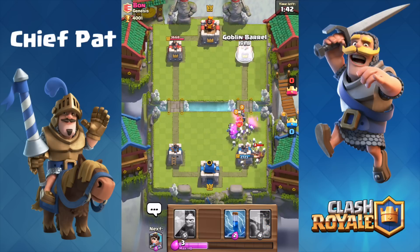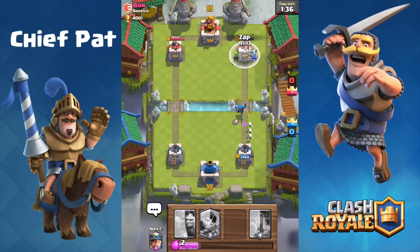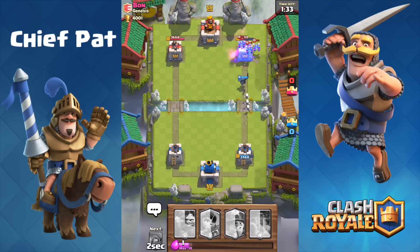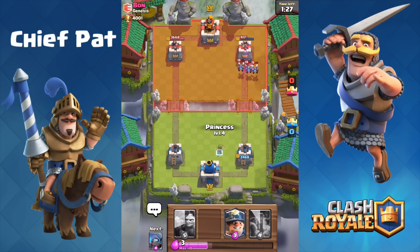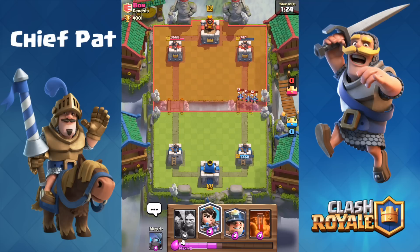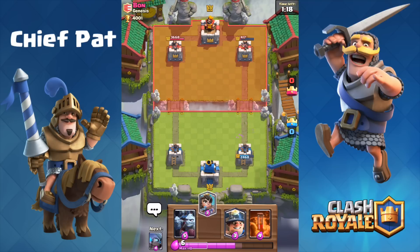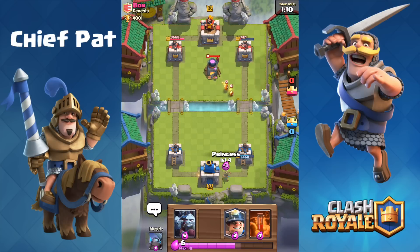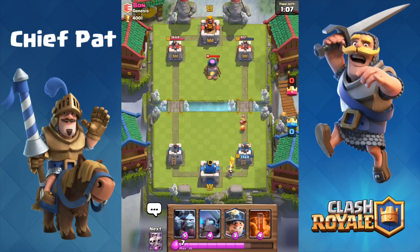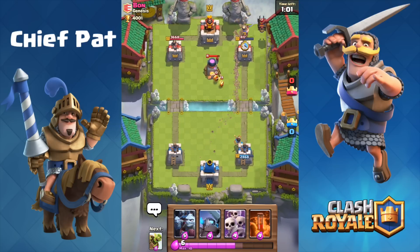The Skeleton Army is going to go down, and I'm going to drop my Goblin Barrel as well. You can't really poison a Goblin Barrel — you'd spend more Elixir and not save much damage because the Poison takes time. The Mini P.E.K.K.A. is going to lock onto the tower as well, and the tower's all the way down to 417 HP — Vaughn is in a lot of trouble. This deck is so annoying to play against. You don't know when to play your Zap or your Poison. I think the best play is to use Zap against the Goblin Barrel and Poison against the Minion Horde, and just deal with the Skeleton Army and Princess as they come.